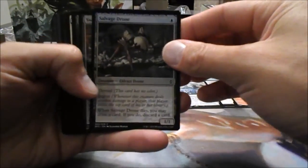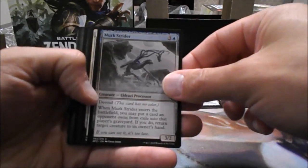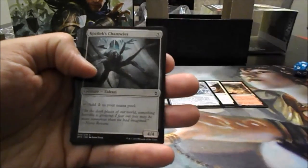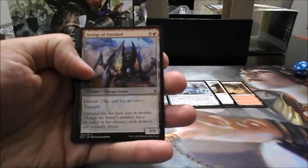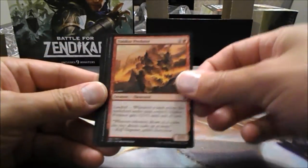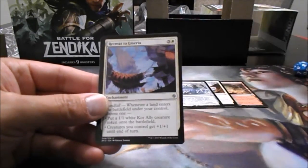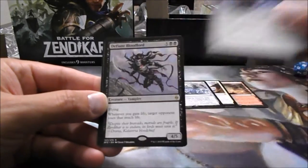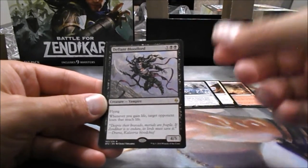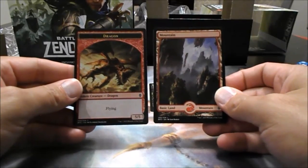We have a Savage Drone, Swarm Surge, Call of the Scions, Merc Strider, Angelic Gift, Lava Step Rider, Kozilex Channeler, Vestige of Emrakul, Courier Griffin, Volikut Predator, Vile Aggregate, Blighted Cataract, Retreat to Emeria. Rare is a Defiant Bloodlord — Flying. Whenever you gain life, target opponent loses that much life. It's very powerful in this format. We have a Full Art Mountain and a Dragon.